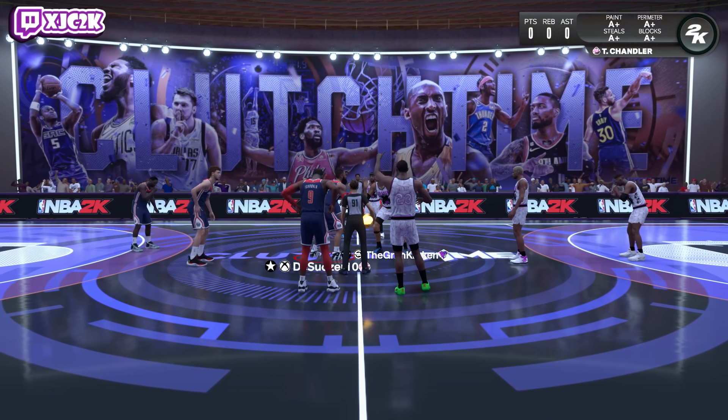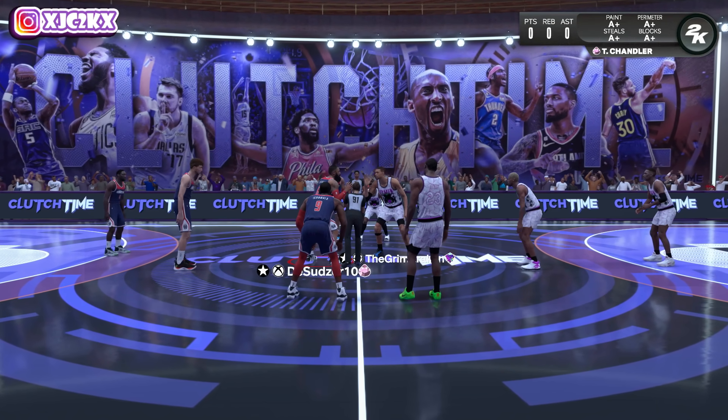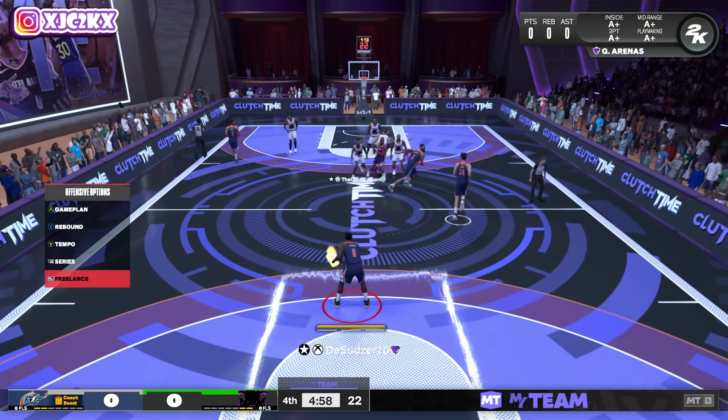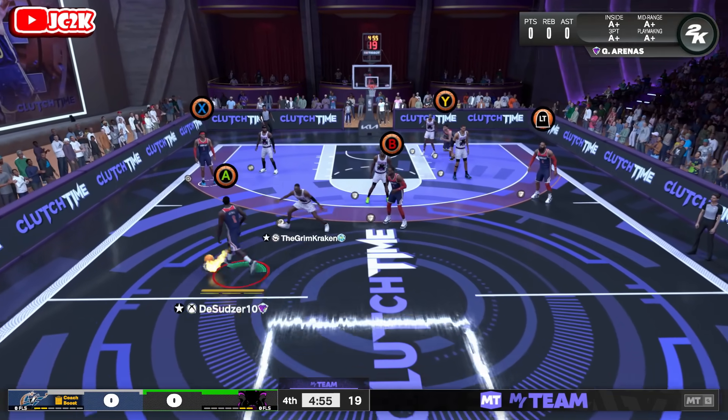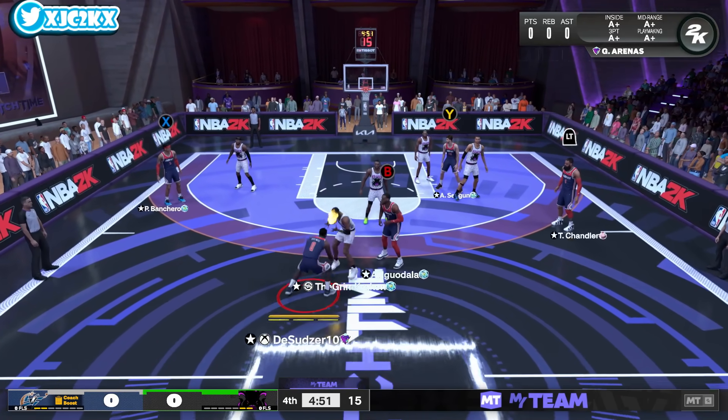We're going up against the Grim Kraken in this game, and this man has Dark Matter Wembanyama as his center. He also has Opal Penny, Opal Carmelo, Opal Rodman, and Opal Artest at the two. So, a phenomenal team without a doubt. Let's see what Gilbert Arenas can do, though.